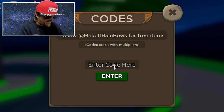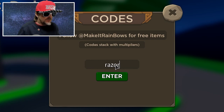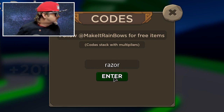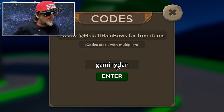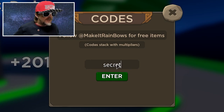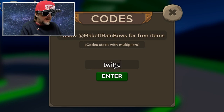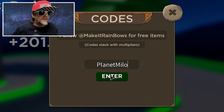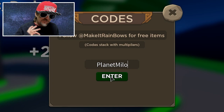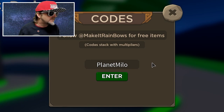Next code is 'million' - boom. Then 'milliontwo' - I've already used all these but they'll work for you. Then 'razor' - hit enter for some good stuff. After that is 'gamingdan' - boom. Then 'secret' - the code is literally 'secret'. Then 'twitter'. And of course the very best code: 'planetmilo' - this is one of those games where we were one of the first YouTubers with the code. That gives you gems. Those are all the working codes.